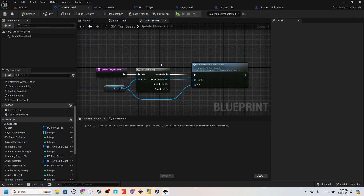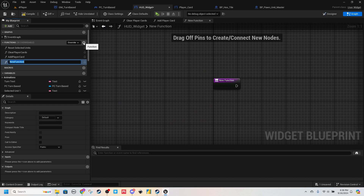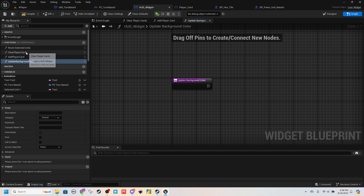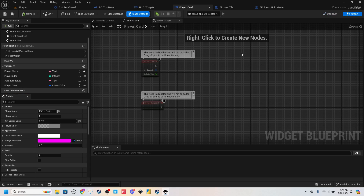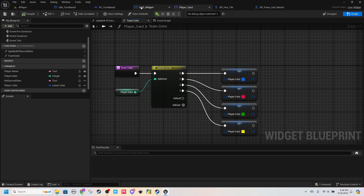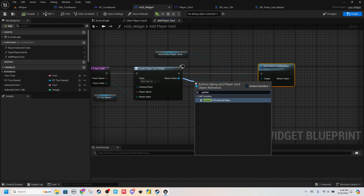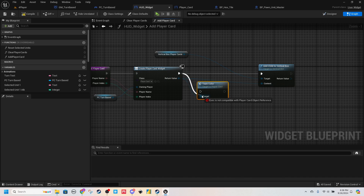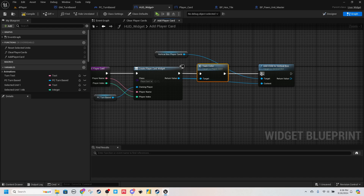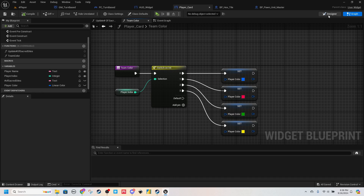When you do that, we're passing everything through. So this is Jim player one, Marcus player two. Last thing we want to do is in our Player Card widget graph — we already did the Team Color function. Before we add this child, when we create it, do Team Color off the return value. Connect this, then connect this. So when it's created, we'll get the player index, do the Team Color, and then add it as a child with the color set.